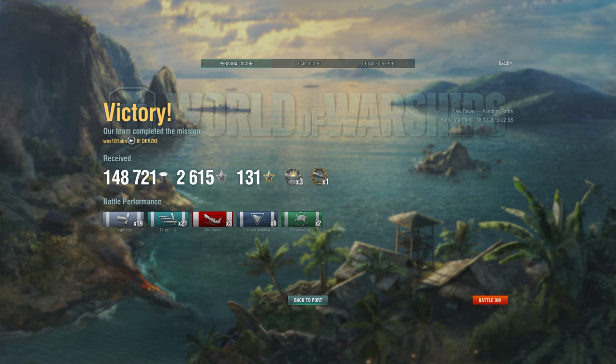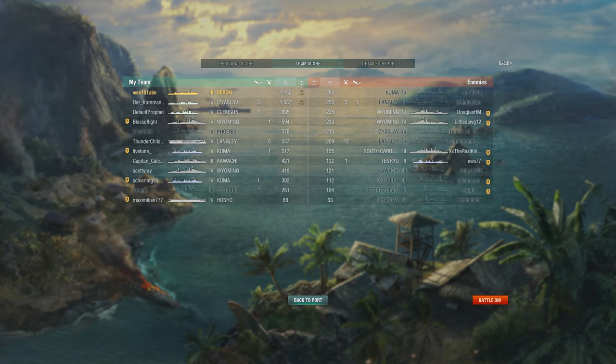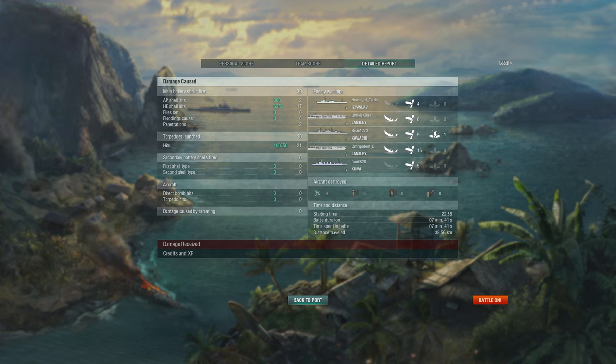That's his replay finished. In those couple of minutes Wes managed to land 21 torpedo hits, he killed 3 enemy ships — 2 carriers and a battleship — and only managed to land 19 gun hits, which from my perspective is 19 too many. 148,000 profit and 2,600 experience, a triple devastating strike and a high-caliber award. This put Wes on top of his team list with 1,100 base experience. Damage dealt: 6,500 with guns and just over 100,000 with torpedoes — a really good result.